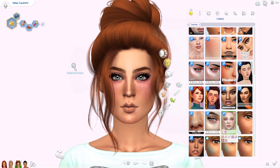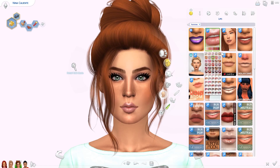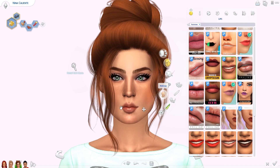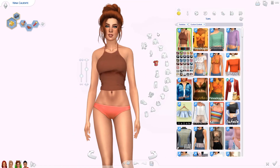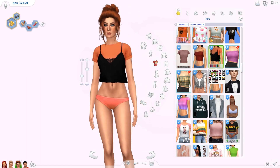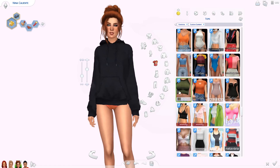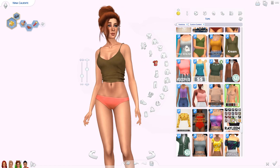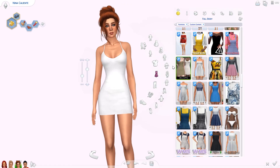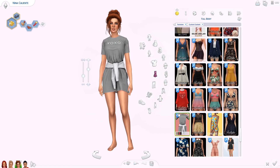For makeup I went with a darker eyeliner and some eyeshadow. I'm obsessed with alpha lipsticks — I love how juicy and glossy they look, and you can't really get that in maxis match, so I sometimes use alpha lipsticks in my maxis match game too. For her clothes I'm giving her an oversized t-shirt dress — I downloaded it today, mainly from The Sims Resource. It has a hoodie or sweater wrapped around the waist, which I love, paired with chunky black and white trainers and fishnet socks.